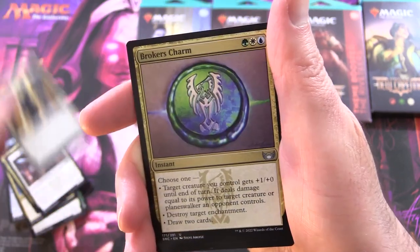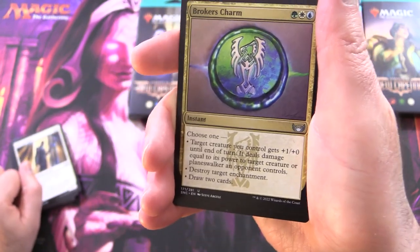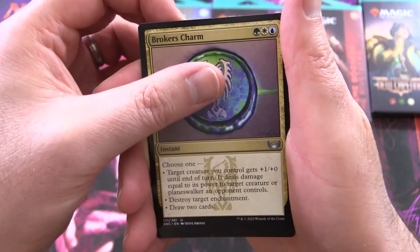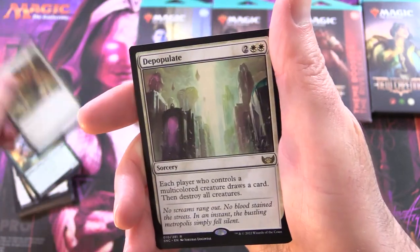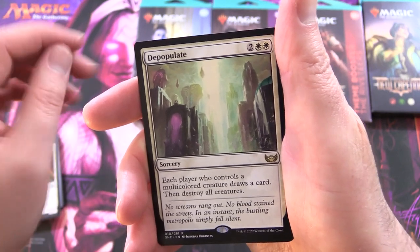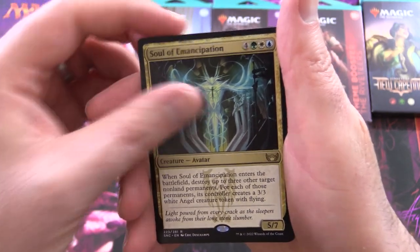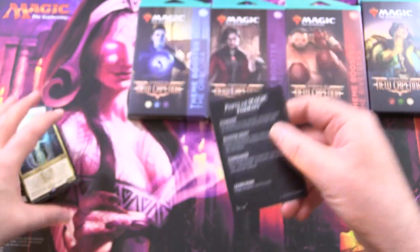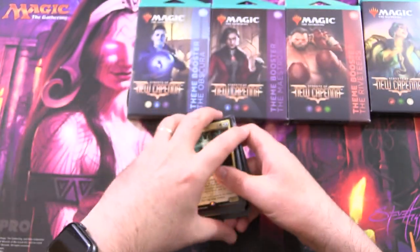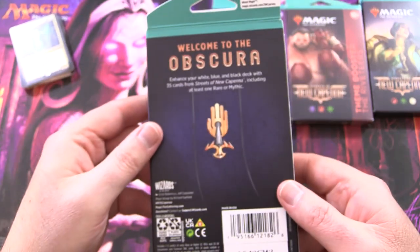Continuing the Brokers pack: The Greller, The Magpie, Broker's Initiate, Backup Agent. You will see some duplication in these — the idea is you add a bunch of lands and turn it into a deck. Also Broker's Charm, Rocks Pummeler, Sky Cryer, and Depopulate is the rare. We also get Soul of Emancipation. What is your favorite format of magic? Do you play Standard, Pioneer, or something else?